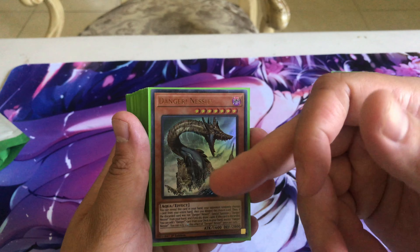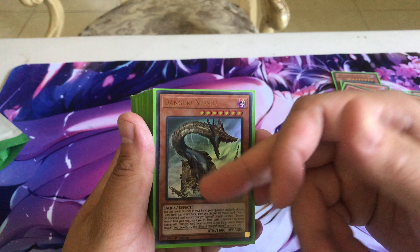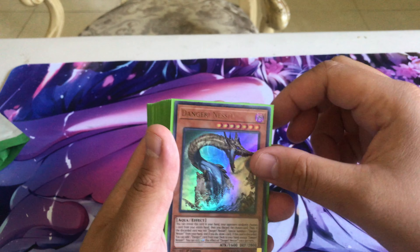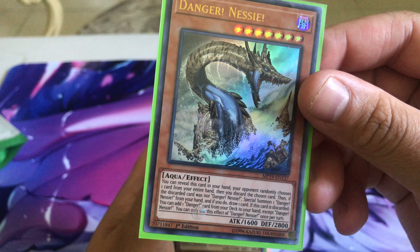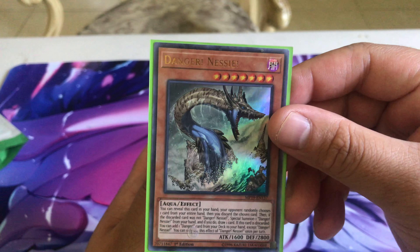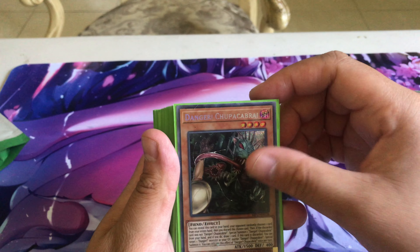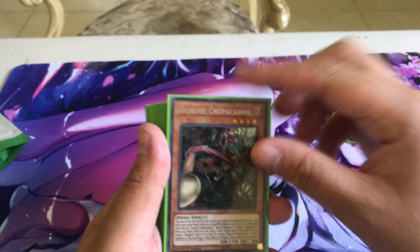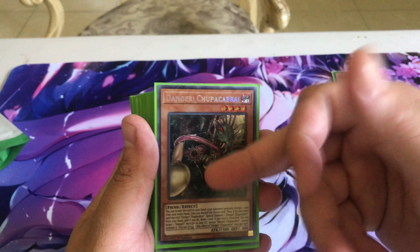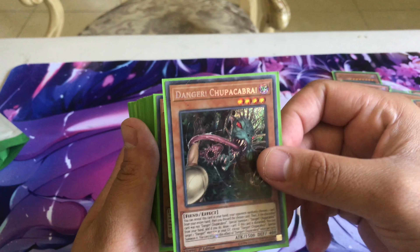One Danger! Nessie — probably the best one as some say. When he's discarded by a card effect you can add one Danger monster from your deck to your hand. He's at one because you can do some pretty degenerate plays with these guys. Then two Danger! Chupacabra — he's pretty much the monster you're born for with Dangers. When discarded by a card effect you can special summon one Danger monster from your graveyard in any position. He's level four for rank four plays.